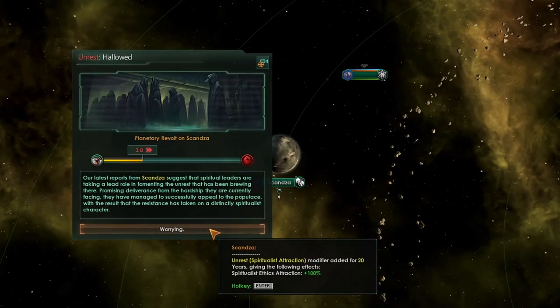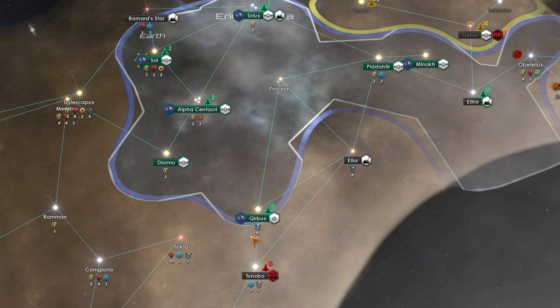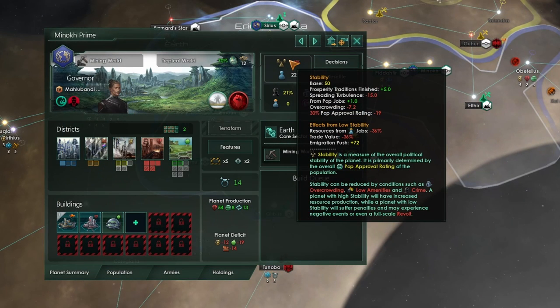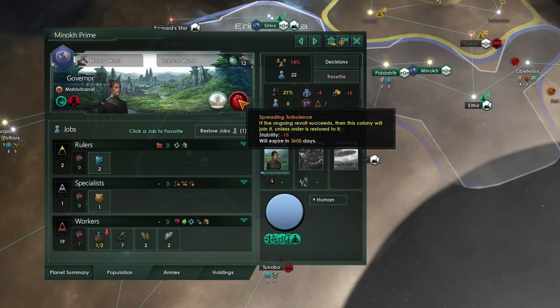If you do absolutely nothing and let the revolt tick on, when it gets to stage 2 you'll get a plus 100% ethics attraction to a random ethic, meaning the revolting empire might be ethically quite opposed to yours. When we get to stage 3, the revolt can begin to spread to other colonies in our empire. All colonies within 6 hyperlane jumps of the revolting colony that have a stability below 35, and where at least 20% of the pops belong to the primary revolting species, can gain the spreading turbulence modifier.